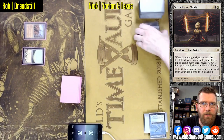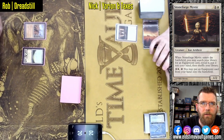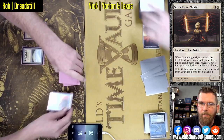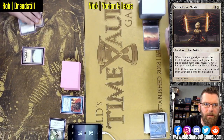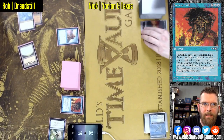Mycosynth Gardens. Stoneforge Mystic — I think that's the name of it. Correct me if I'm wrong; we'll see if it comes up. Force of Will stopping this Stoneforge Mystic, right into a Standstill.